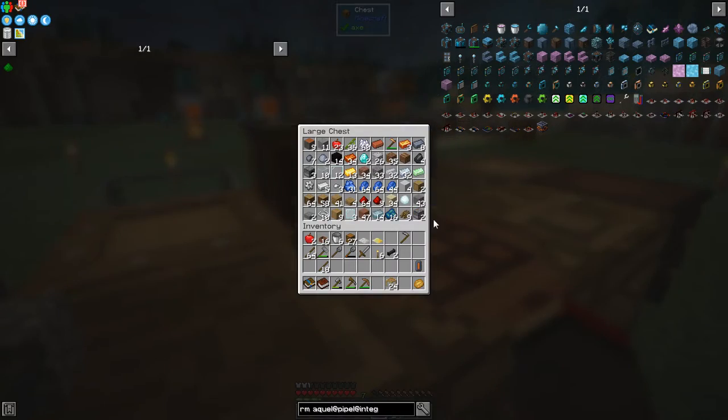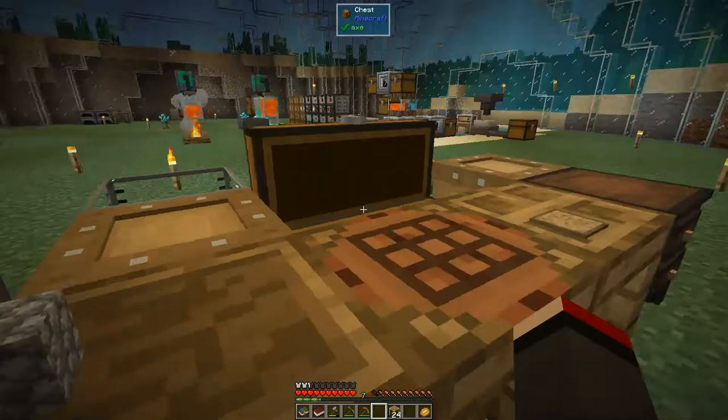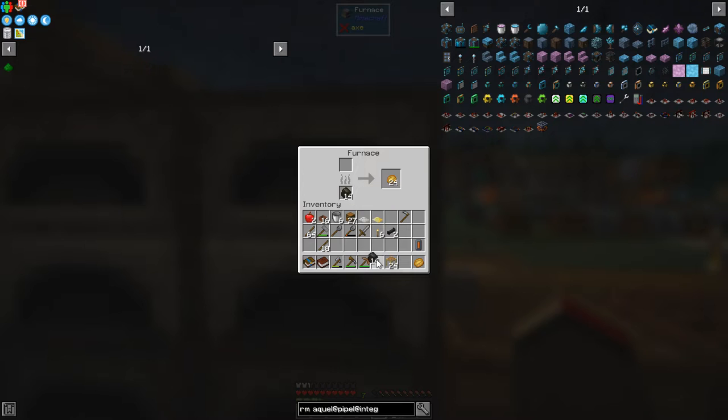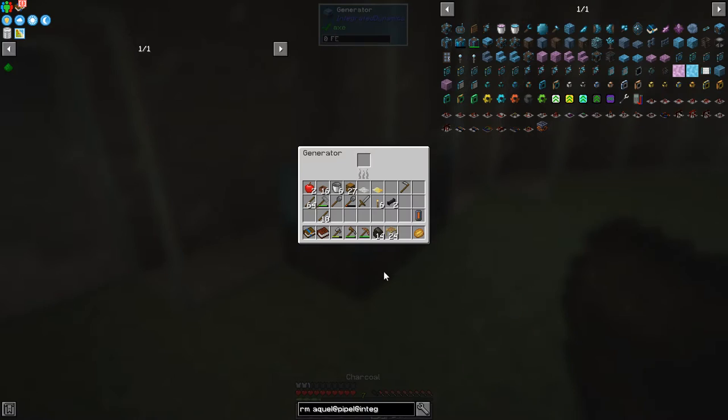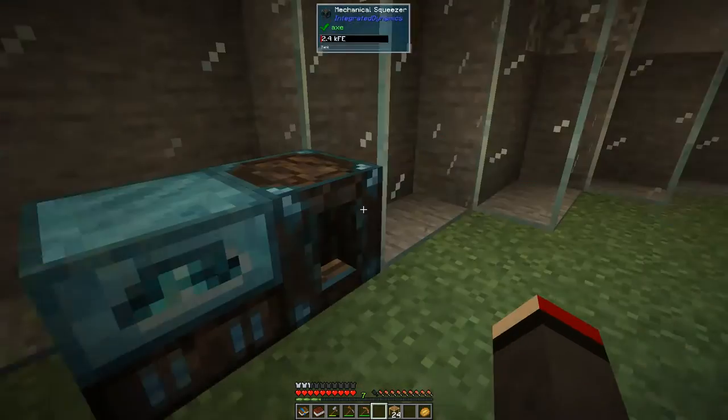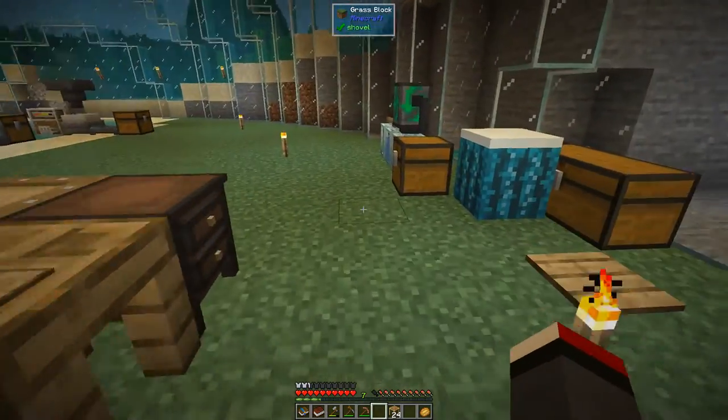We can put some fuel into the generator — any fuel will do. I've got some charcoal here — I've got 14, that'll do fine. Put this in here and that's going to produce heat as you can see, and then the mechanical squeezer will work.